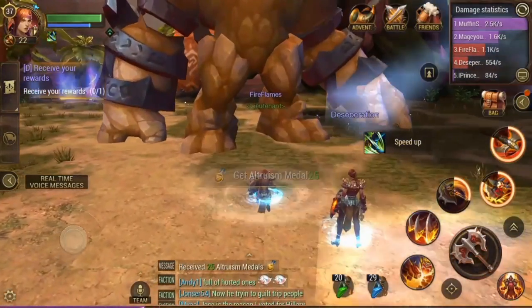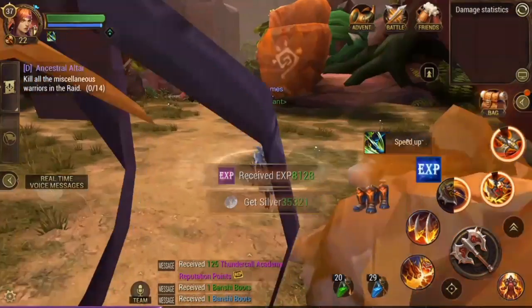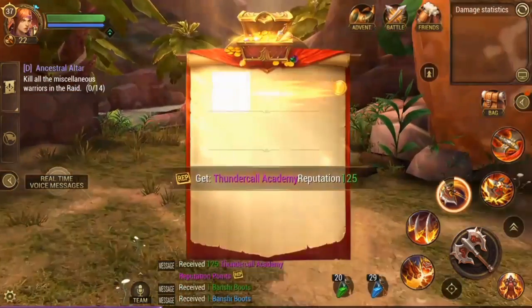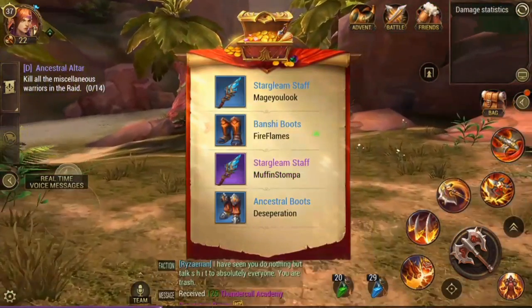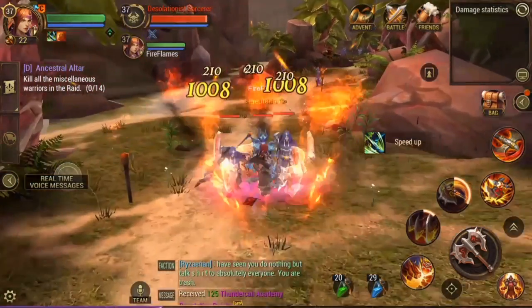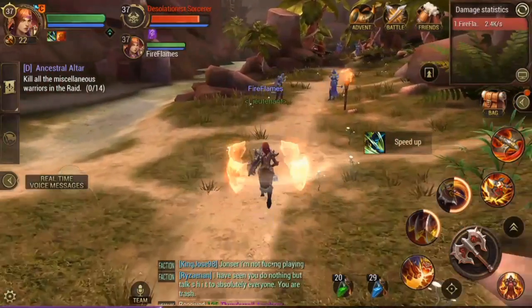What's up guys, broken notes here with some more Crusaders of Light. In this video I'm gonna show you how to clear raids a lot more effectively and a lot quicker. What I'm doing right here is leashing all the enemies together in a pile so that me and my allies can actually AOE them all together.